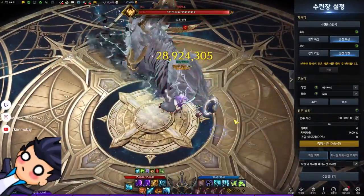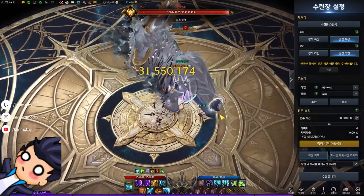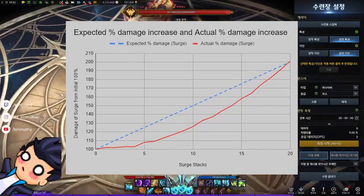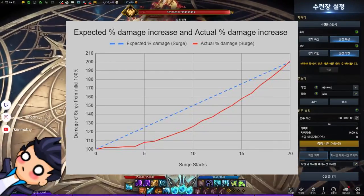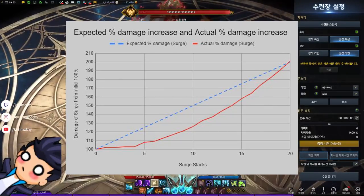After the testing, here are the results — and for the graph lovers, here's a graph as well. They didn't tell us that the Surge damage scales exponentially. It's not linear anymore. So if you look at the actual percent damage increase, it only meets its expected damage at exactly 20 stacks.